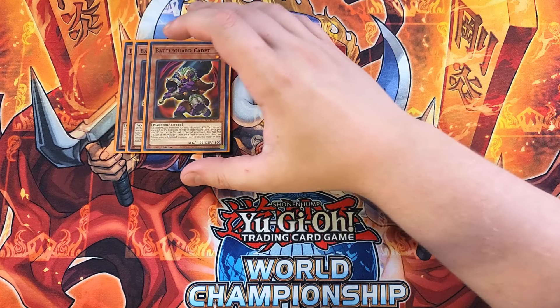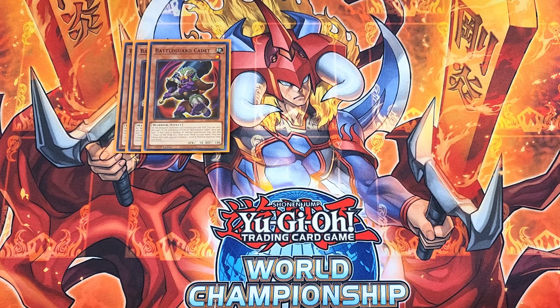Battleguard Cadet is definitely a three-of in the build and is so important for this deck because all Battleguard monsters you control gain 500 attack points. You can only use each of the following effects once per turn. If this card is normal or special summoned, you get to add a Feast of the Wild Level 5 from your deck to your hand. You can also tribute this card to special summon a level eight warrior monster from your hand, which is a really awesome effect.